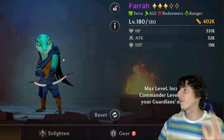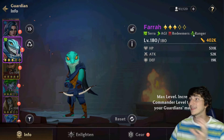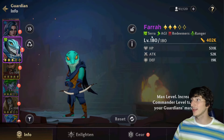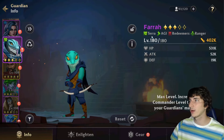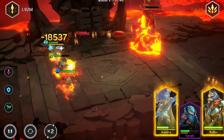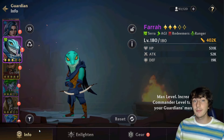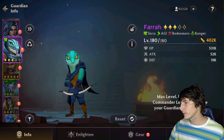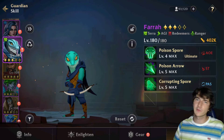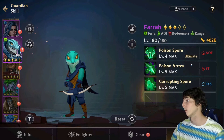Starting from the bottom of our top five, we have Farra, an epic guardian from the founder set and a ranger from the Terra domain. A really good thing is that she is Terra, because Terra is actually lacking a lot in damage. Terra domain has a bunch of good healers like Flicks and even tanks like Freya, but not a lot of damage dealers, so Farra can fill that role. She pushes a solid amount of damage through her skills because they apply a lot of poison.